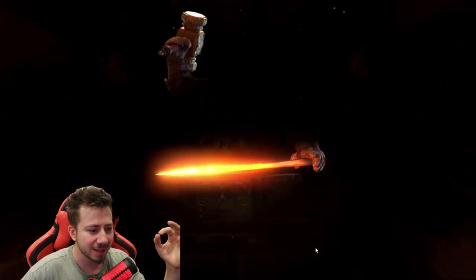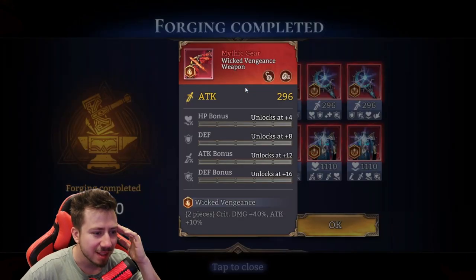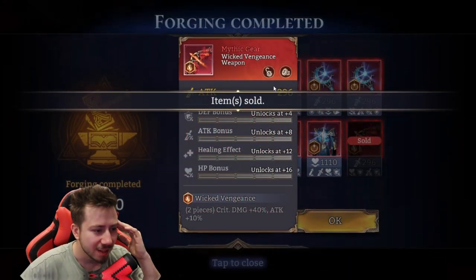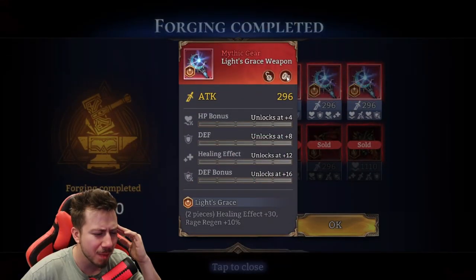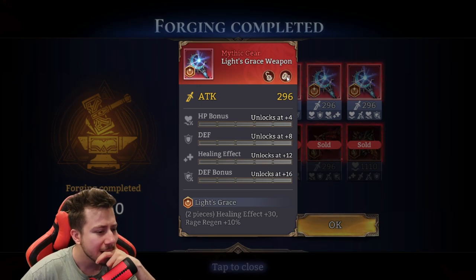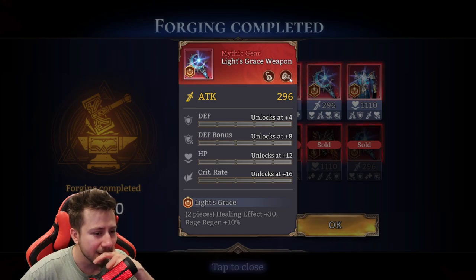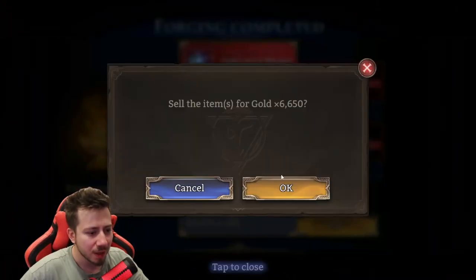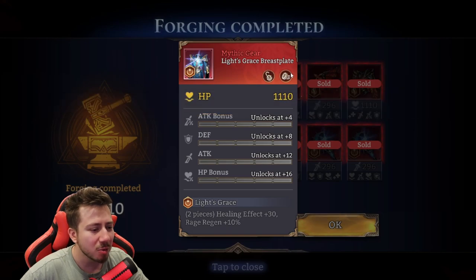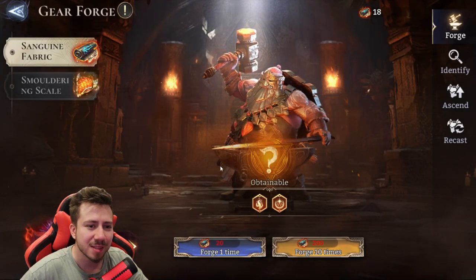Let's see what I get. Oh my god, so many Light's Grace! Okay, this is trash. This is trash. This is trash. I'm not gonna use this one. This one's, again, too bad. What defense scaling healer do we have in the game? We don't have one. Quite unlucky. Maybe in three weeks time, when Gear 8-4 is going to come back around, I'm gonna have more luck. That's sad, man.